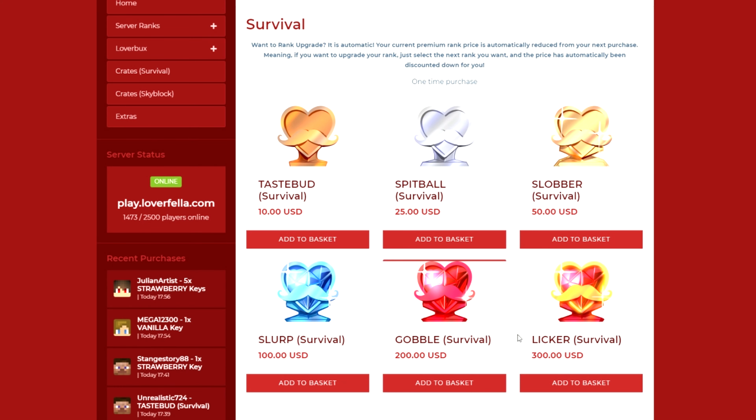As you can see they all have their prices, and just to let you guys know, the price of the rank you have is deducted from the price of the rank you will get. So say I had tastebud — slobber would only be $40.